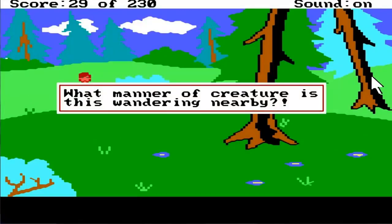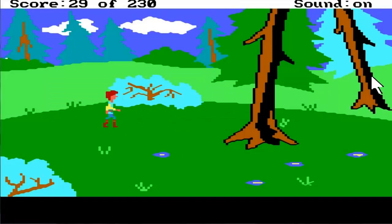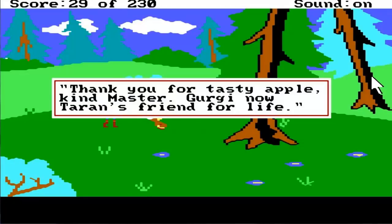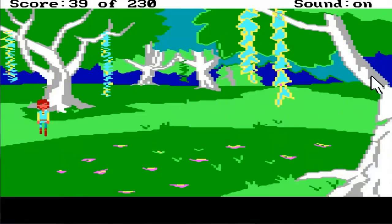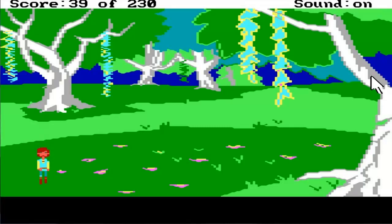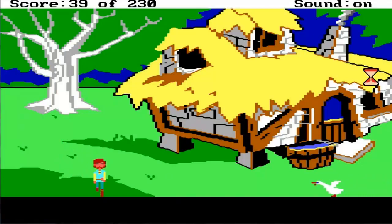What manner of creature is this wandering nearby? I'm Gurgi - do you have any munchings and crunchings? He steals something and hurts us. Take my apple - thank you for tasty apple, kind master! Gurgi is Taran's friend for life now. Our throat is dry - we are parched, we're dying! Better drink our water. The water from the flask tastes delicious. It's kind of like the water flask in Quest for Glory.